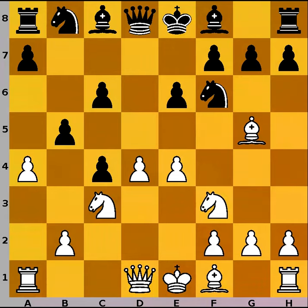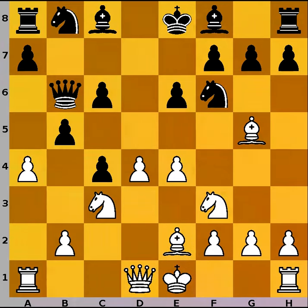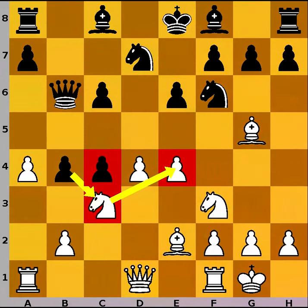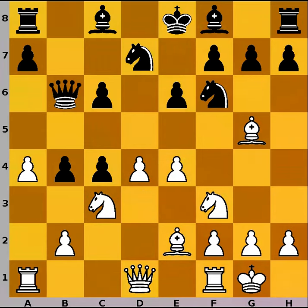White played a4, trying to break the pawn chain, and black responded with Qb6, Bxe2, Nbd7, and white castles kingside. One of the options for black here would be b4, driving away the sole defender of the e4 pawn, but that would leave the c4 pawn defenseless. Again a very dynamic and complex position — it's hard to calculate all the pros and cons, especially in a rapid game.